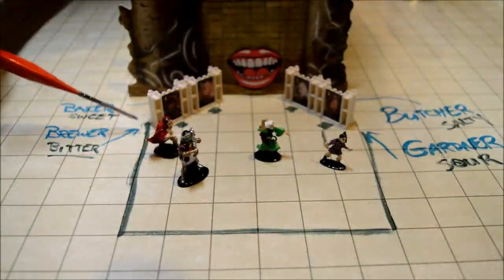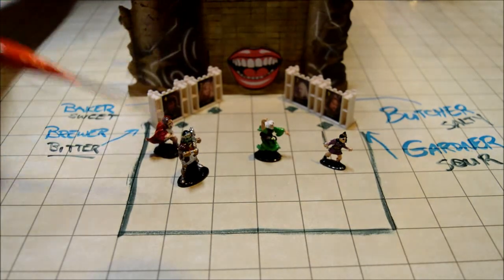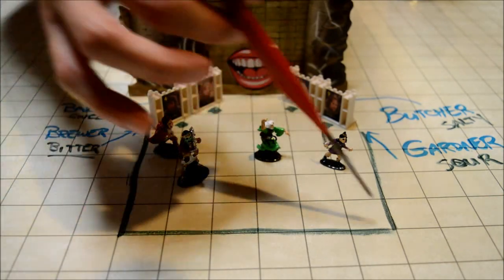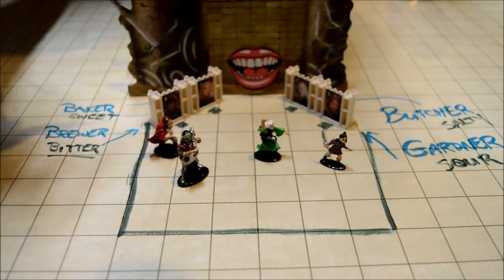In the magic mouth puzzle, our adventuring party is in a room set up similar to what's shown here. There can be other items in the room — desks, tables, treasure chests, statues — whatever you want to put in there. But this is the basic puzzle setup.